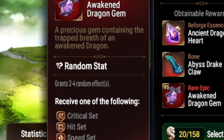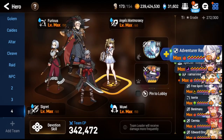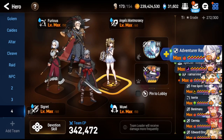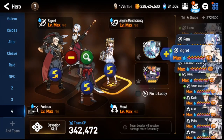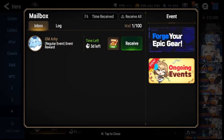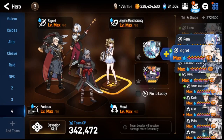Wyvern is very important because it will help you farm all of the gear you need to equip your units. A very good, free-to-play-friendly wyvern team is the one on your screen: Angelic Montmorancy in the front as the tank — she's free to play and obtainable from connections. Furious is your defense breaker, also available from connections. Sigret is available from the hunt event in the event tab — make sure you pick her first, she's very important. And Muwi is a three-star unit, easily accessible by summoning on a couple of banners.